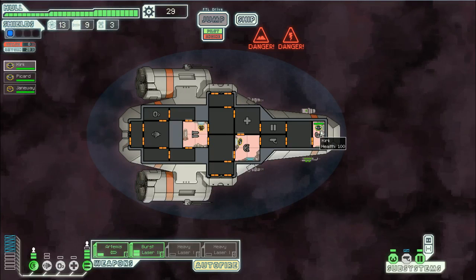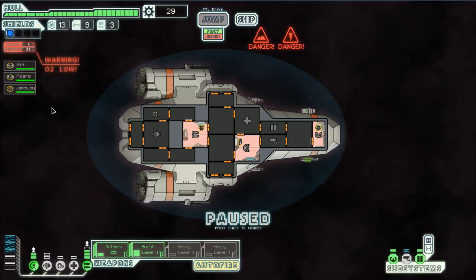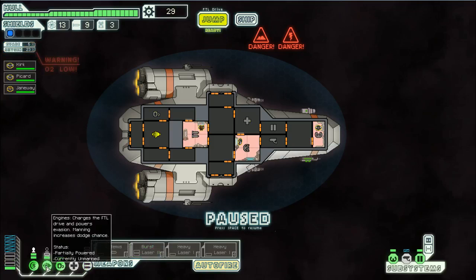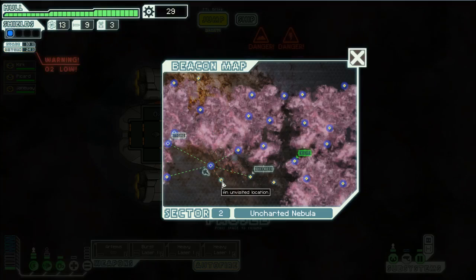Continue. We want to jump but we can't, because we don't have any power to our oxygen. I didn't notice that because everybody's not in good shape. Let's give one to our oxygen and one to our drive so we can get out of here.